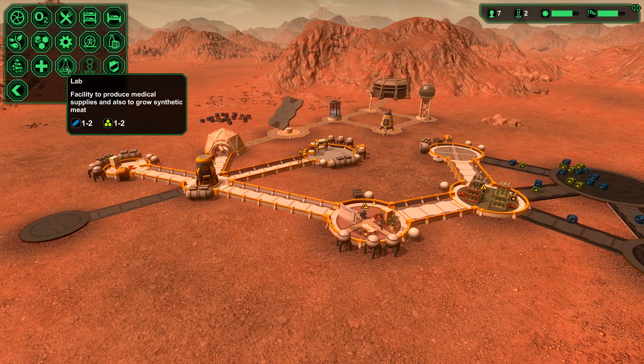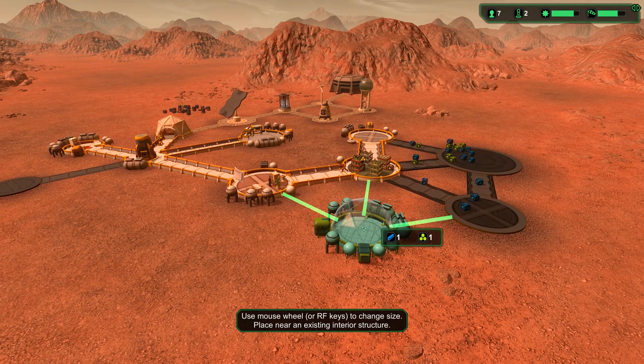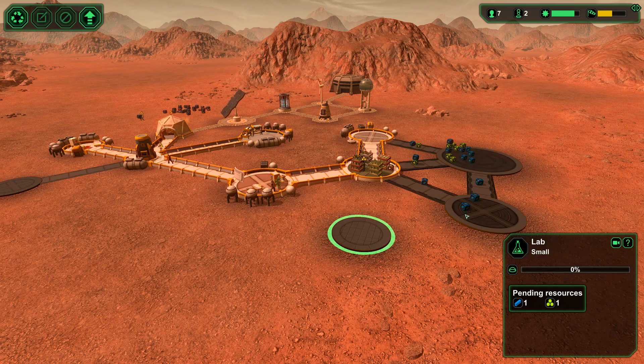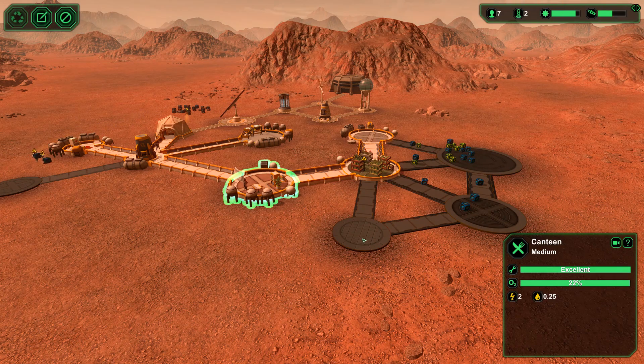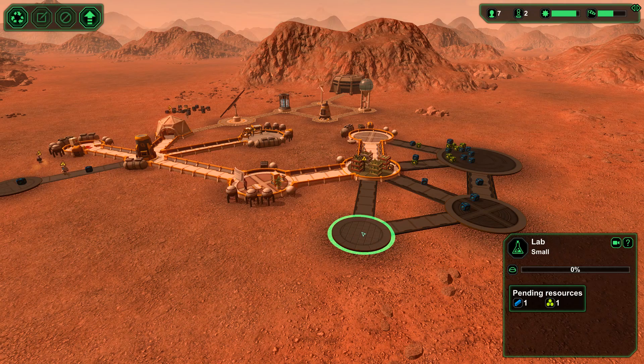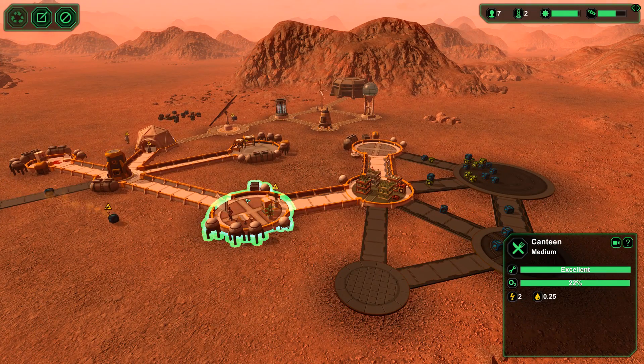Laboratory — produces medical supplies and also grows synthetic meat. Let's land that. I'm making this super connected — look at that. People can go wherever the heck they want. I guess this can't connect — probably because this one has a limit of two.